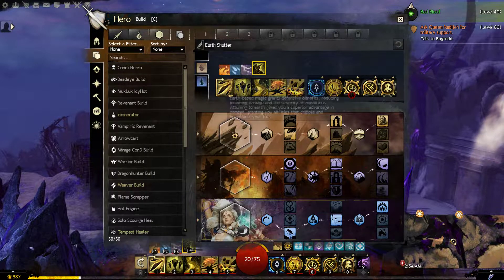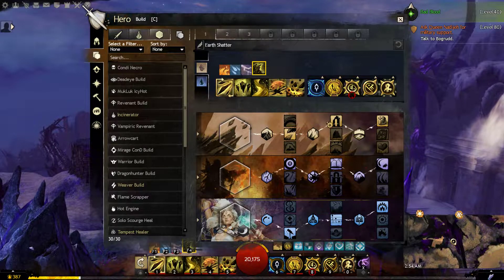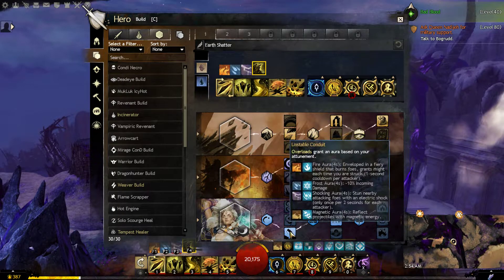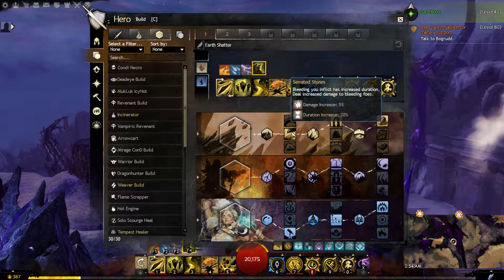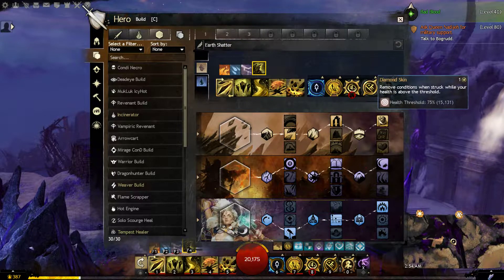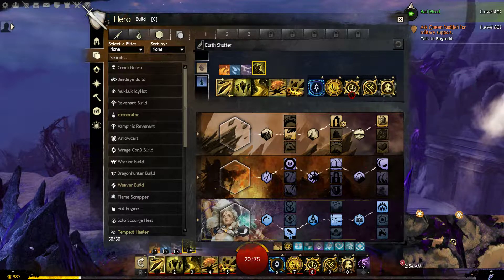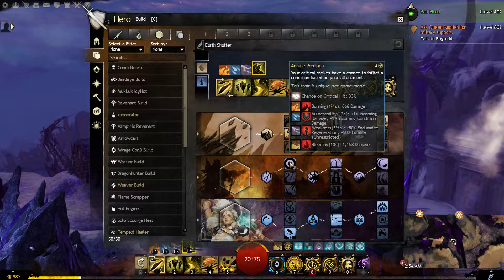For the build we are going Earth, Arcane, and Tempest — Earth at 2-1-1, Arcane at 1-1-1, and Tempest at 3-2-1. For Earth 2 we are taking Serrated Stones because it increases our bleeding effect. Strength of Stone gives us toughness and inflicts bleeding to immobilize foes, again increasing our bleeding conditions. Diamond Skin is used to remove conditions dealt onto us. For Arcane we are using Arcane Precision, which again increases our bleeding since we are staying in the earth attunement.